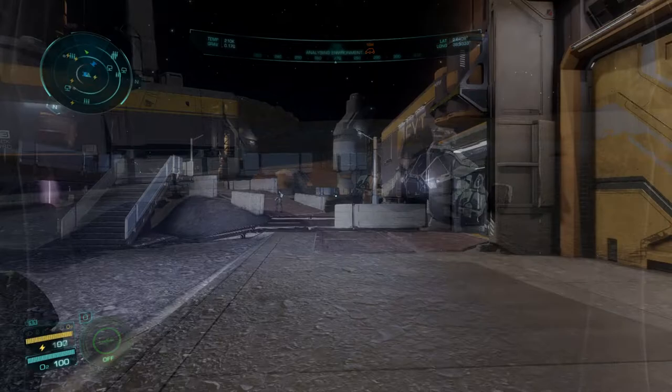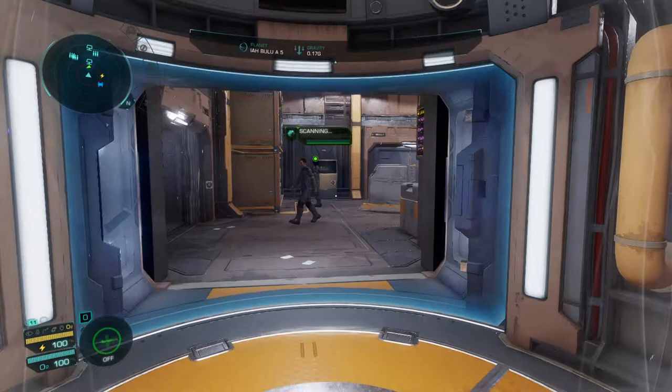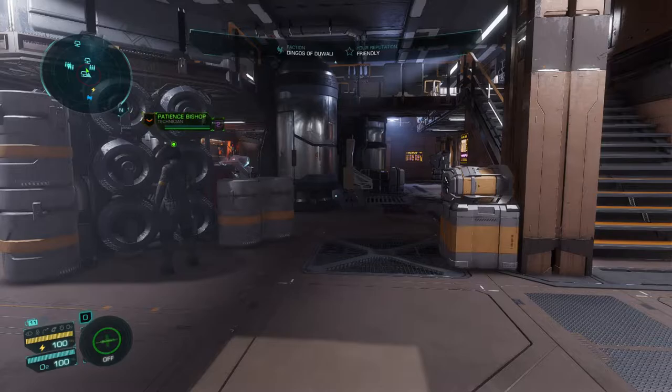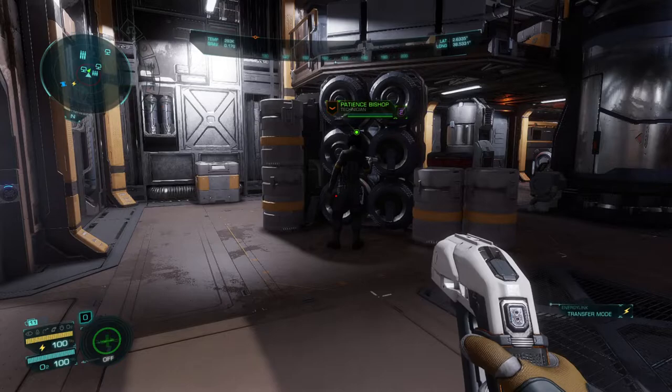Once I get to the EXT building I go inside, and in the first room I found two workers. I'll show you a technique that works really well — I waited for them to split up and followed one. Take your energy tool and hit the R button; it turns it into a weapon and it's a silent kill. Just sneak up and pull the trigger on a charge to eliminate him.